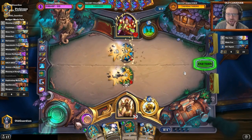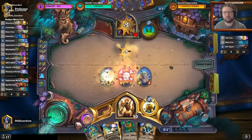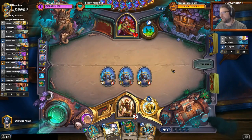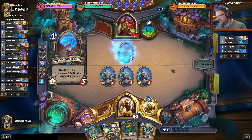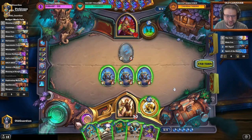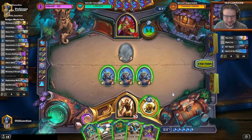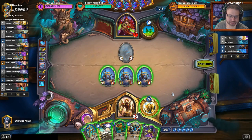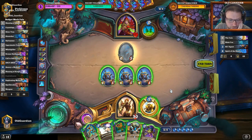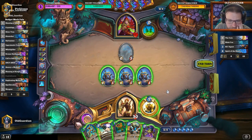I'll take the trades, I'll create the board full of 1-1s. He needs to have a Fan. Ooh, Spirit of the Shark — that is scary stuff, that is truly scary stuff. How do I respond to that? He's going to get a ton of Shark value. I obviously have nothing that can remove it right here.